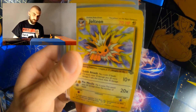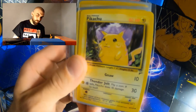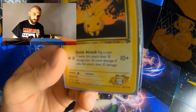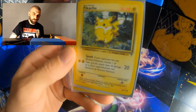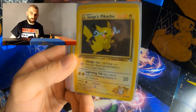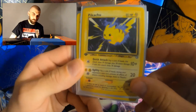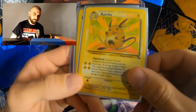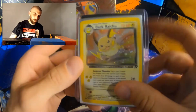That Jolteon is just crazy looking — just looks like he's ready to mess someone up. We have a Base Set 2 Pikachu, a Lieutenant Surge's Pikachu, a Legendary Collection Pikachu, a First Edition Lieutenant Surge's Pikachu, a First Edition NeoGenesis Pikachu, a Raichu from Fossil, and a Holographic Dark Raichu.